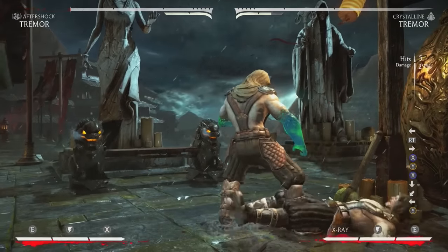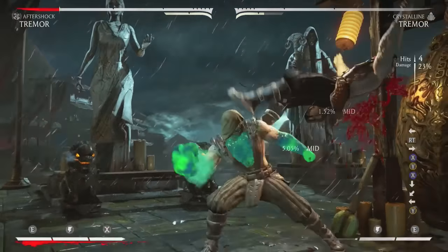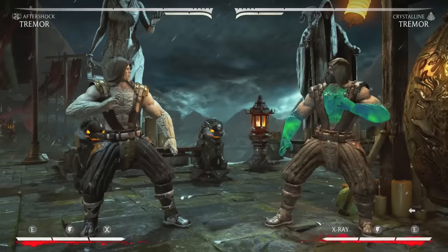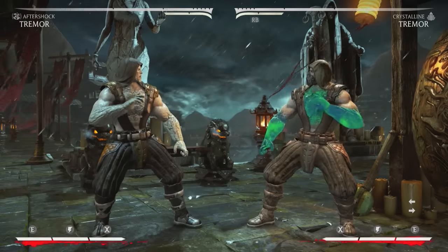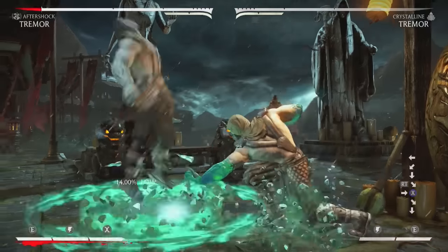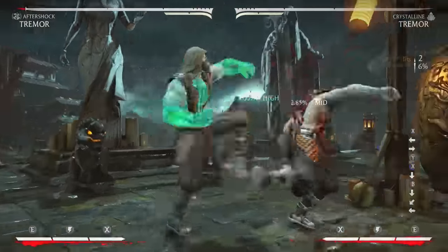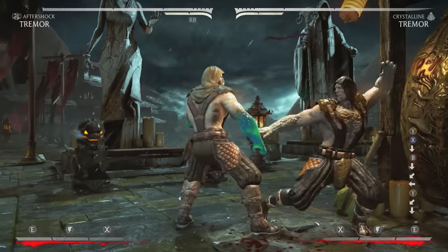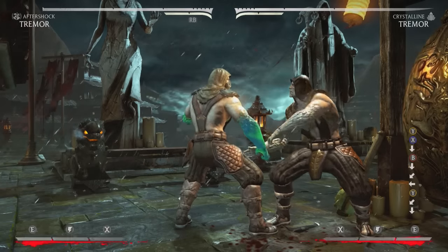The other key Crystalline exclusive is the low launcher — it is safe on block, actually plus five on block, which is ridiculous, and it launches for about 31 percent on the basic combo. Meter burn it for extra damage. A lot of people think Crystalline is the better variation. I tend to go Aftershock because you control space more and have the air low, but Crystalline's low launcher is a great reversal against combo strings that have gaps — interrupt their combo and get an easy 31 percent.